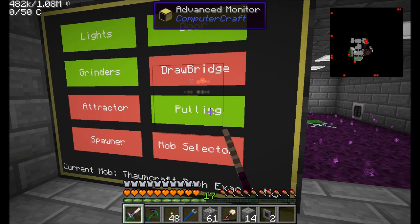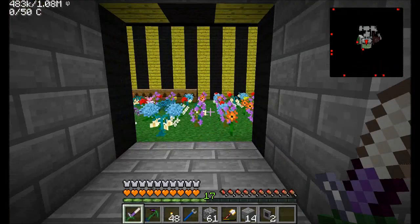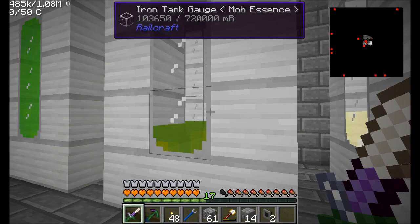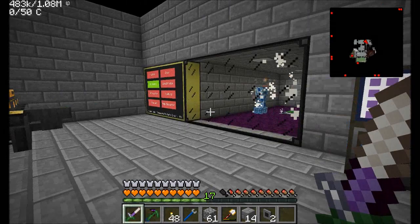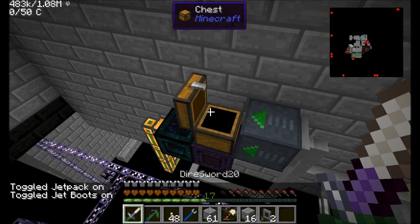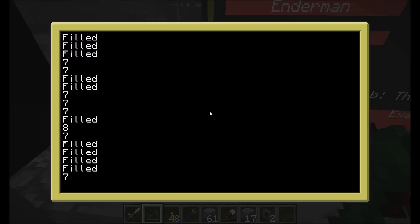For now what I'm going to do is leave the lights out in there, let some mobs spawn, and let the grinders start producing mob essence for me. And if we head down to our mob essence area, we should see that stuff populating. I'm pretty pleased with this build so far. We will work towards getting that transvector interface guy to work — but if he doesn't, it's not really the end of the world. I think we've reached a pretty good wrapping up point for the episode. So I will just toy around with the little mob selector program here.